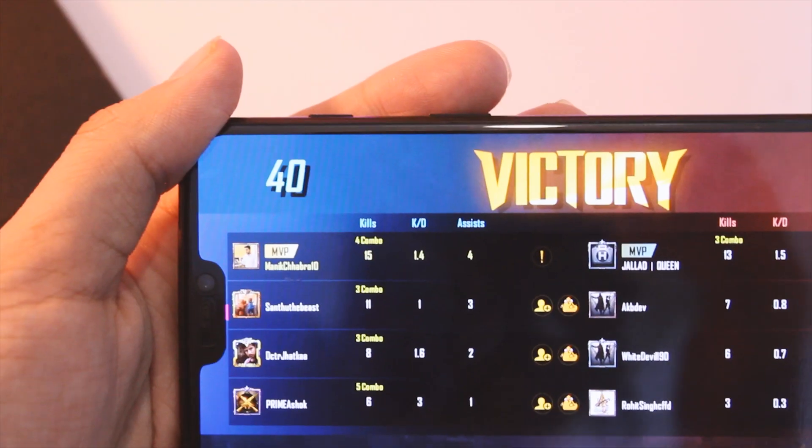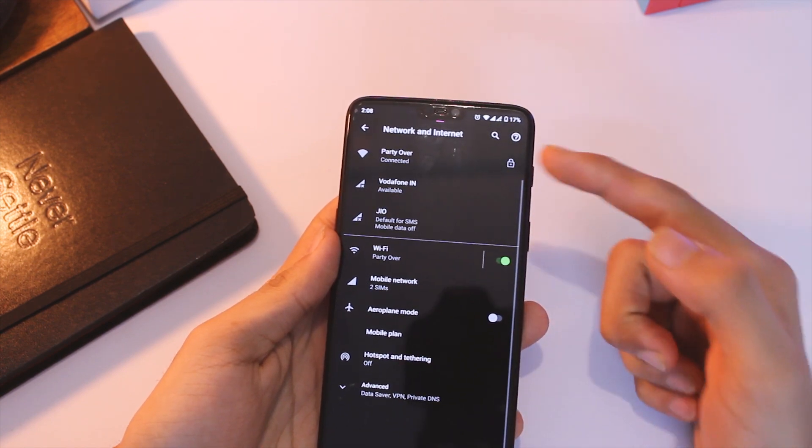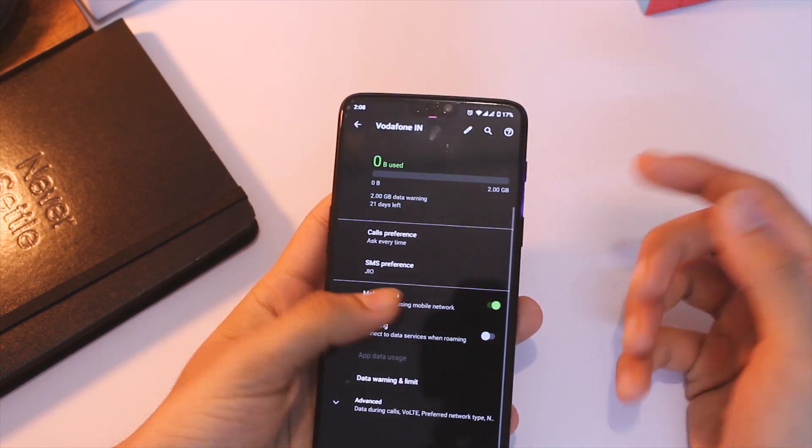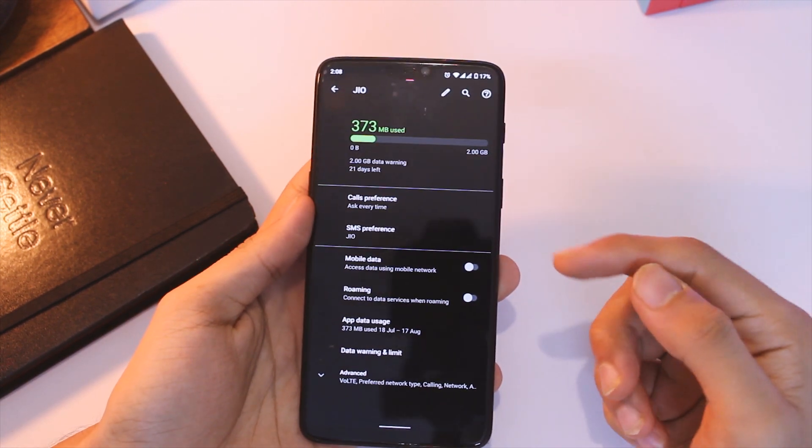Other than the gaming mode, everything runs just fine. Some other things I felt should have been there — like a toggle switch to turn off the SIM cards — I think people use it frequently, and I hope it gets added in the next update.